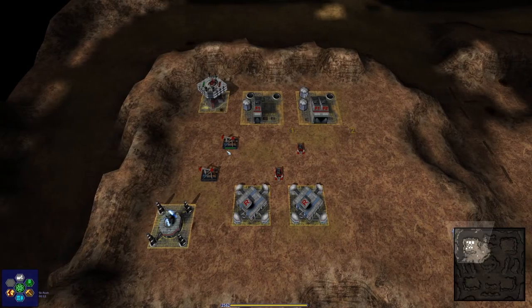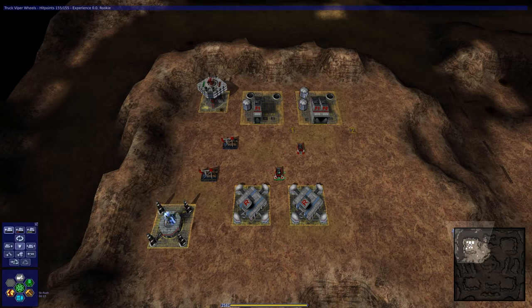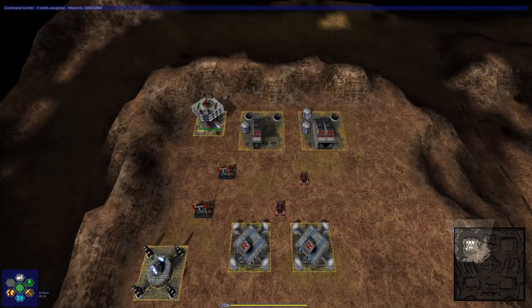Before beginning the campaign, I'd like to go over the structures that will be available to you from the start, as well as some of the in-game commands. First is the command center. Without one of these, you'll be unable to see the minimap, nor be able to use the unit designer.